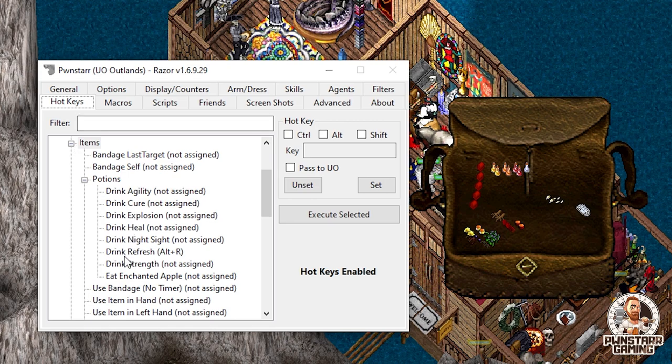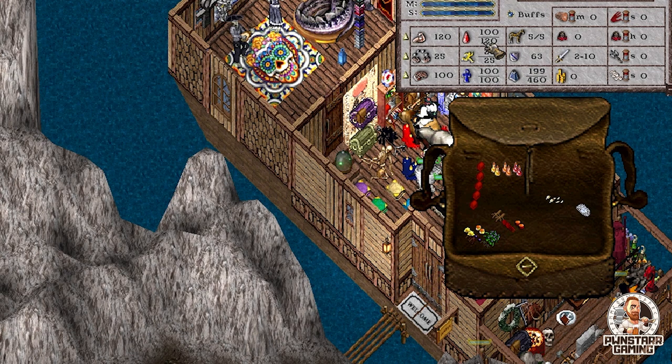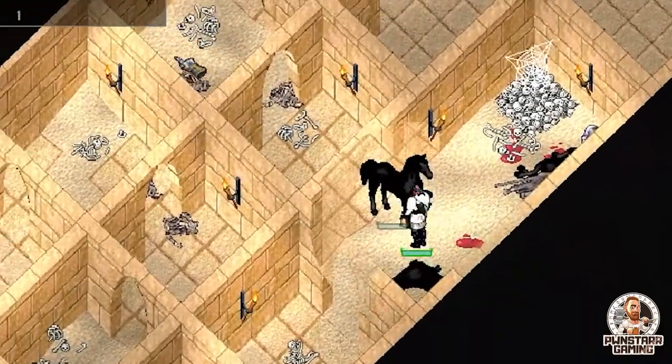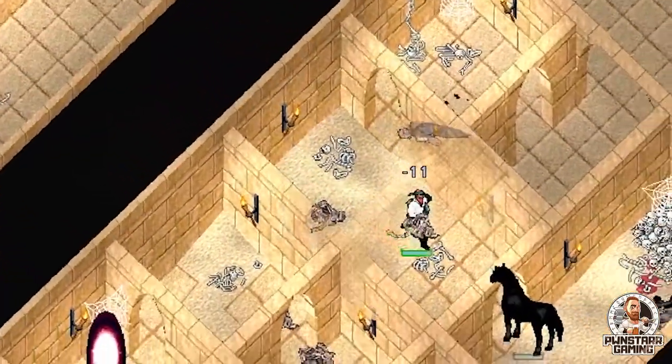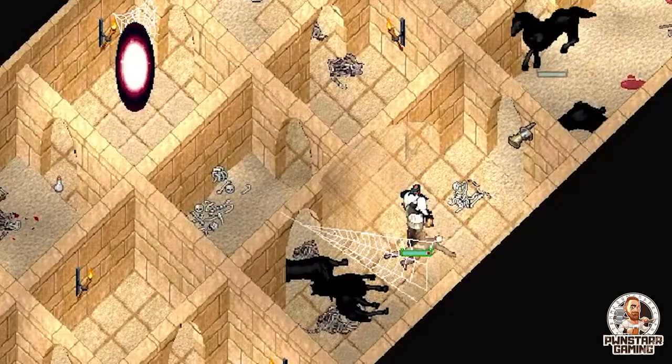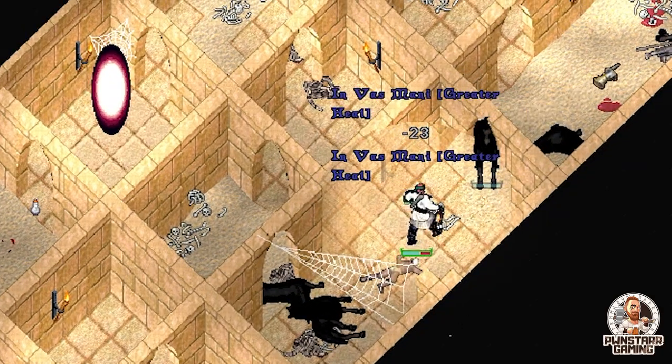Most importantly, pop a strength potion the second you see a PK — this will increase your hit points, which is very helpful. Then make sure you're ready to hit that heal potion, which will help with whatever damage dumps they're doing on you, as an instant heal on top of whatever other heals you've got going — whether it's a bandage, mini heal, or greater heal. Then you'll have your cures. The refresh potions are very important in case they body block you, or you get body blocked by a monster or the ossuary maze. That place is never fun when a mummy captures you in the hallway and you've got a PK right behind you.